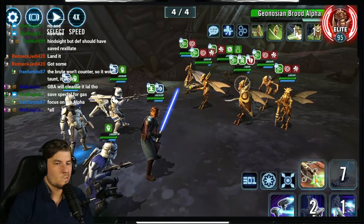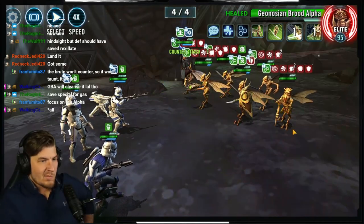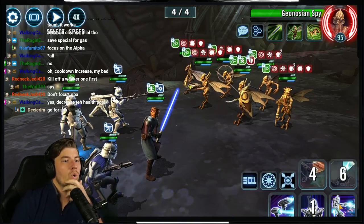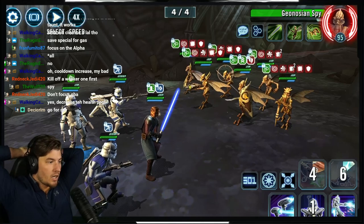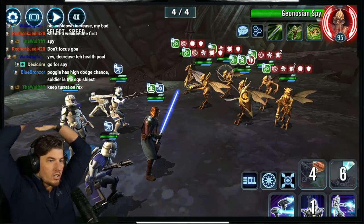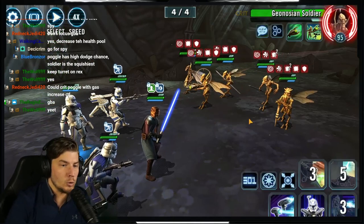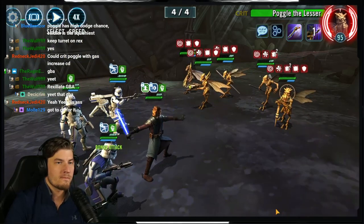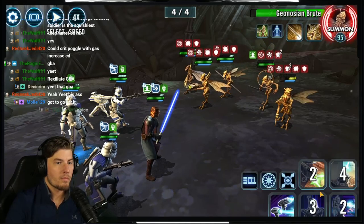If the Geos get rolling, you will lose. The most important dazes are on the Brute — so it's not taunting — and Sun Fac, for its counters. Cooldown increase is not tied to potency; that's all about crits. I was able to daze Brute and keep him from taunting, then use a Rexalate on GBA — that's your perfect scenario. Once GBA was out, that was a win, and we chewed through everyone else.